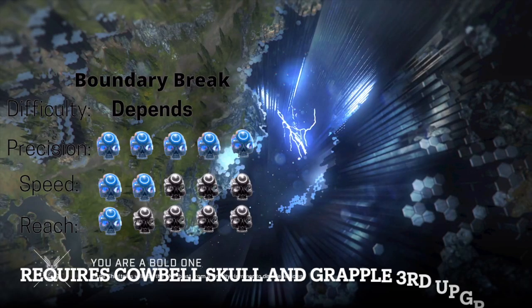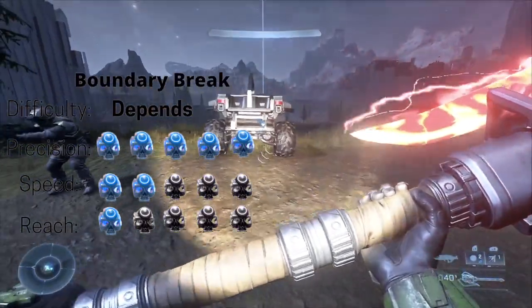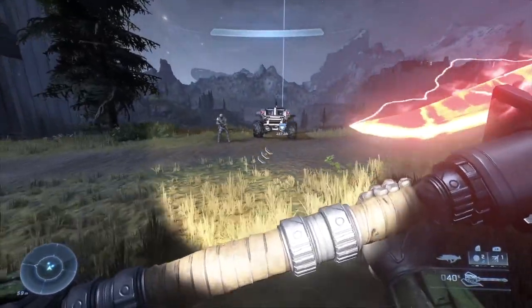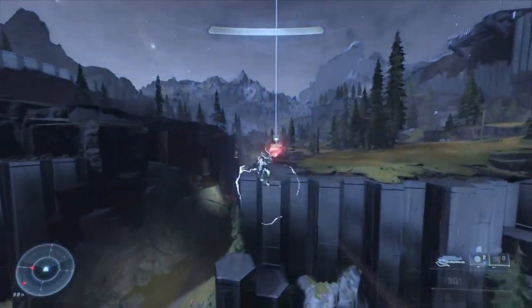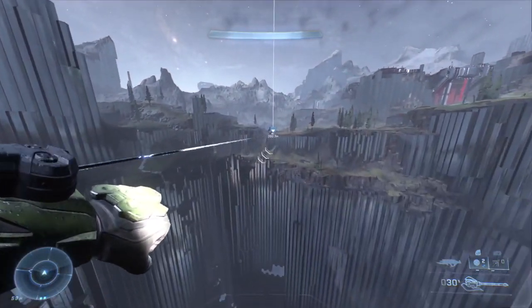This is the Boundary Breaker. It lets you bypass short invisible walls that are usually found across the map. This is compatible with any other vehicle launching method. First, you launch the vehicle, grapple onto it, and grapple-pound as soon as it reaches the other end of the wall. The timing is very important, as being too late or too early kills you.